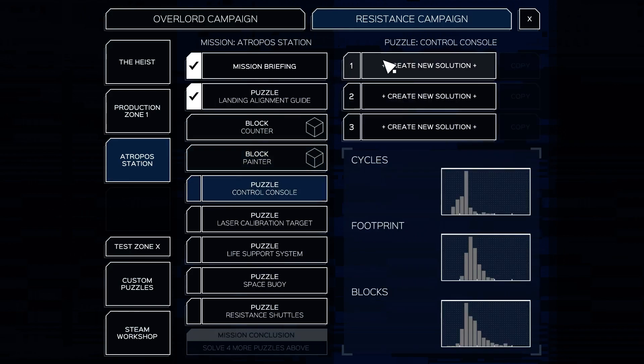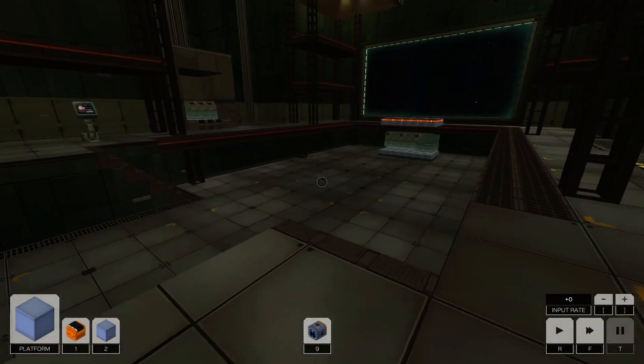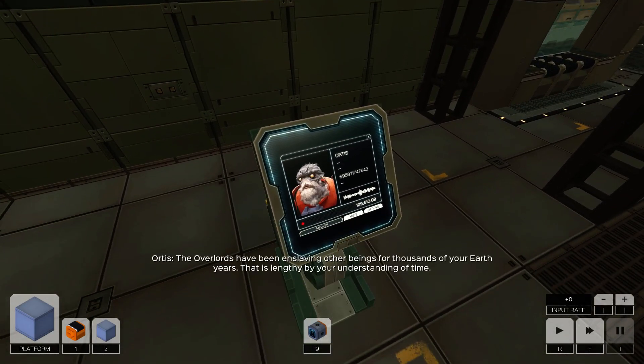Puzzle control console. So the first thing we made was a landing sensor, and this next one is a control console. Let's go and listen to see what Mr. Fuzzy Muffin's got to say.